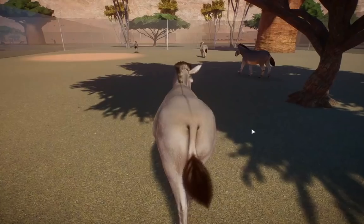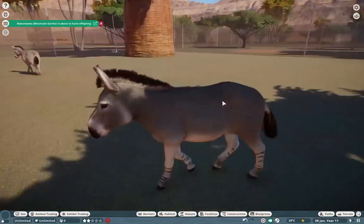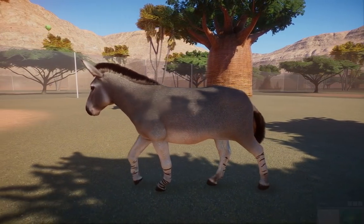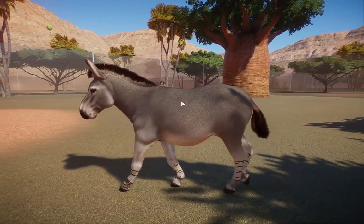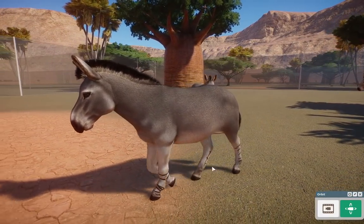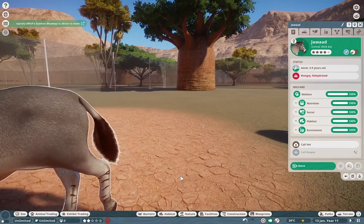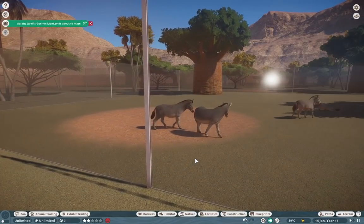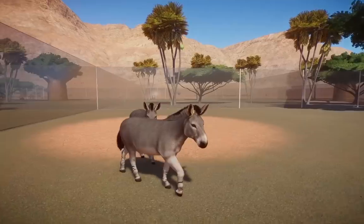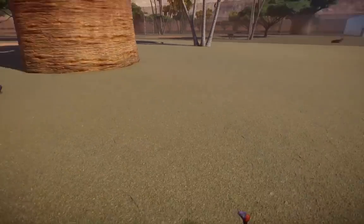Now we're moving on to one made by J2Bex — we have the Somali wild ass. This is still one of my absolute favorites; I love the texturing on them, especially on the legs. The defining characteristic is these zebra-like patternings on the legs. They're just such beautiful creatures.